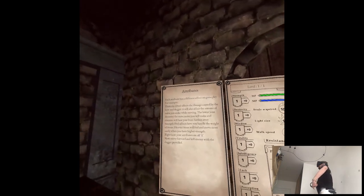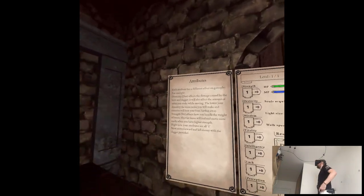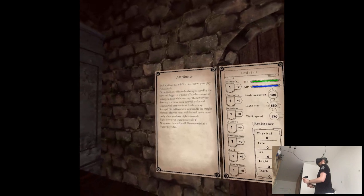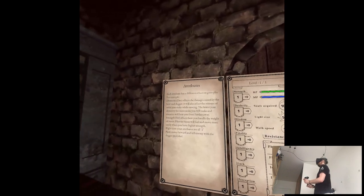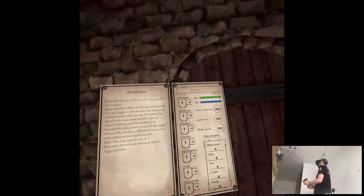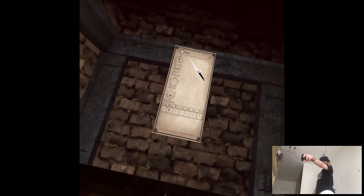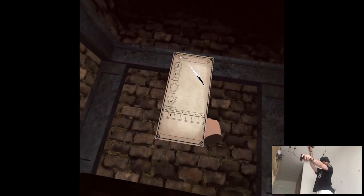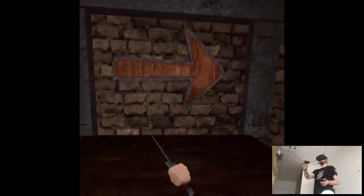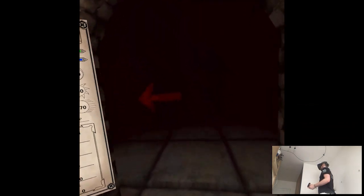Attributes: Dexterity affects damage caused by bow and dagger. Strength affects weight of items. The swords — it's the same stat system as Dark Souls. Daggers scale damage with dexterity, swords scale with strength. It seems complex but it's very easy actually.